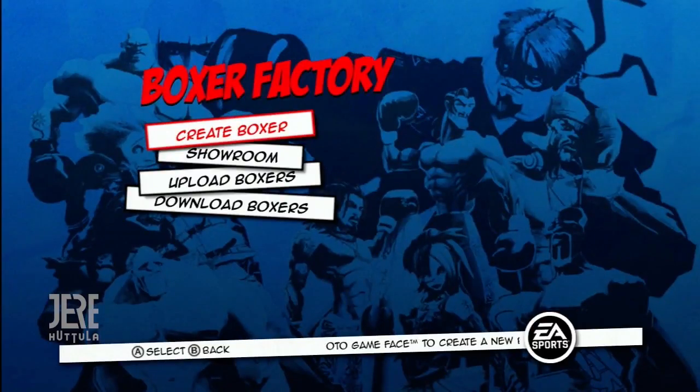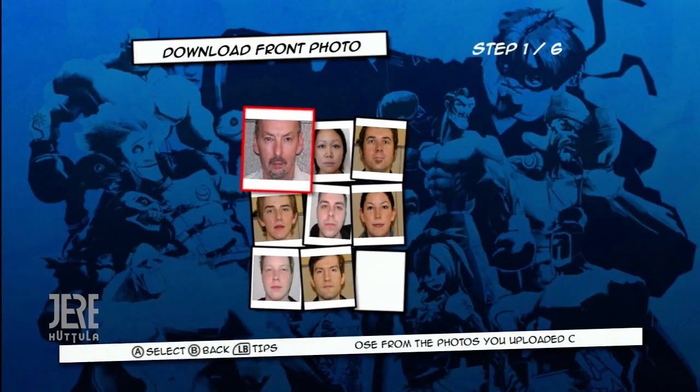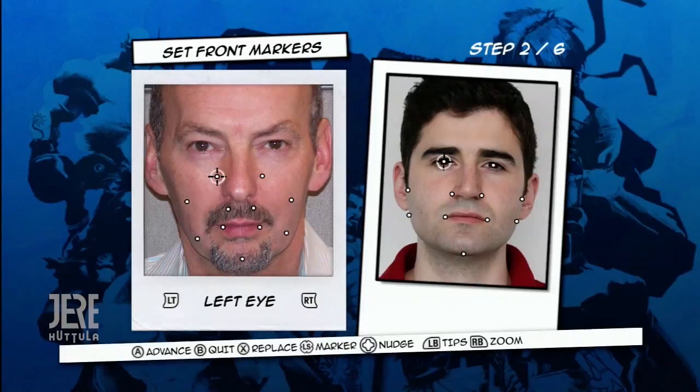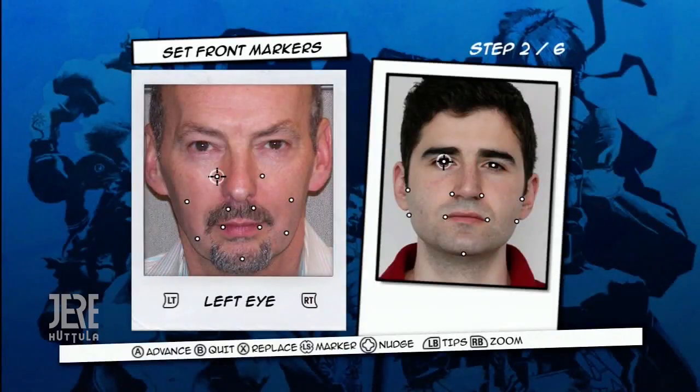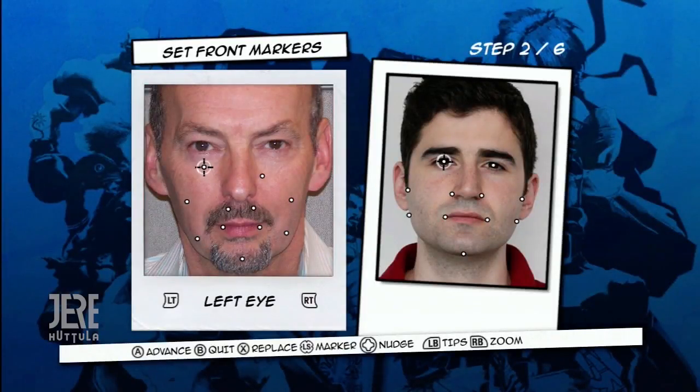After this, go to your console and download the photos that you uploaded. Choose a front photo — preferably, this is a photo of the front of someone's face. Now you'll need to set markers on the face to tell the software where things are. You can check out the tips if you're having problems, and of course you can zoom in if your eyes ain't what they used to be.